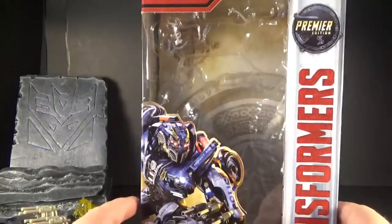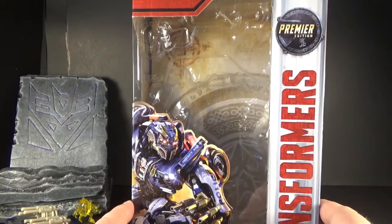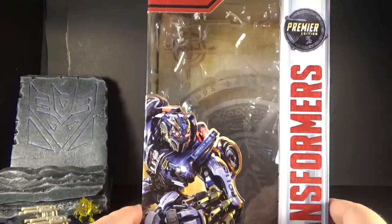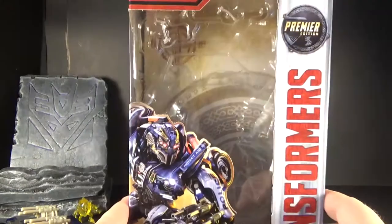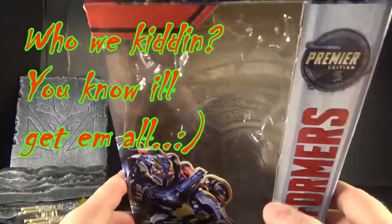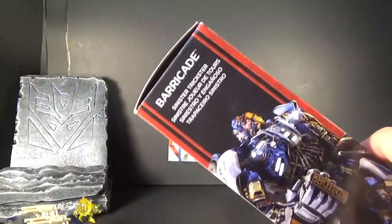All the deluxes right now — Bumblebee, Berserker, and one of the Dinobots, Scourge or something — I just picked this guy up. I probably won't pick up a lot of the others because I already have the Age of Extinction ones, and most of them are just recolors. Anyway, that's the box. He's described as a sinister trickster.